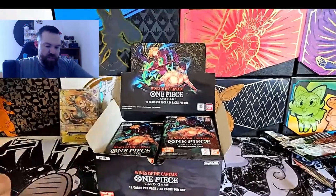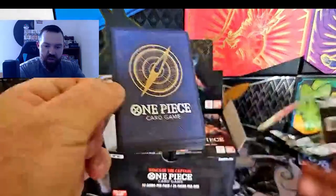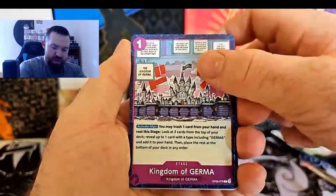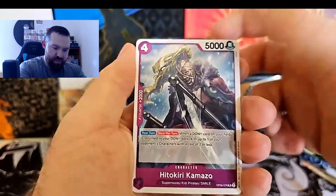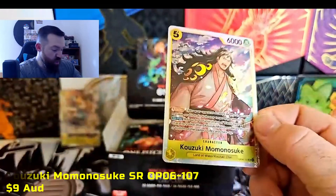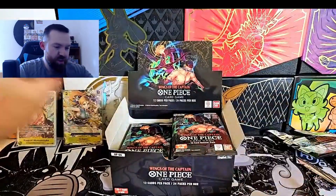With each new booster release, people's metas change. As we saw a couple of weeks ago, Sakazuki got banned and then they printed another one - a Blue-Black Sakazuki - but I don't think it's as good. We got Germa, Wiper, Kuzan, Killer, and Momonosuke - very nice! These have really cool alternate arts as well. That is our first SR, and yellow is coming out strong.